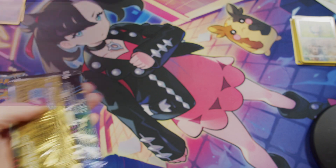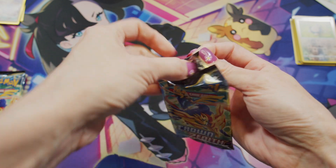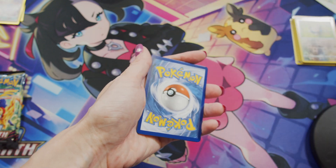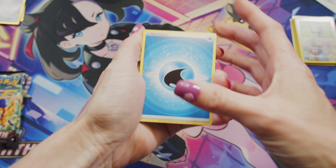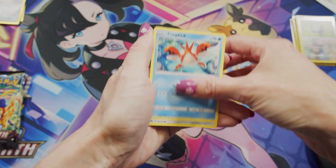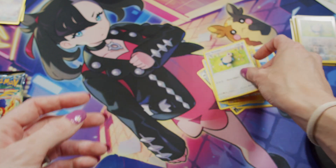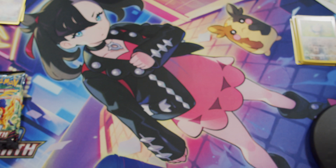Let's go to pack number three. Get this pack open. We have Water Energy, Dusclops, Energy Switch, Croagunk, Wailmer, Shinx, Corphish, Pawniard, Seel — sorry, Luxray — and looks like a non-holo Snorlax. But you know what, that is totally okay. Our last two pulls definitely make up for that one. Even if we don't get anything else out of this box, I'm pretty happy already. I love that Pikachu card.